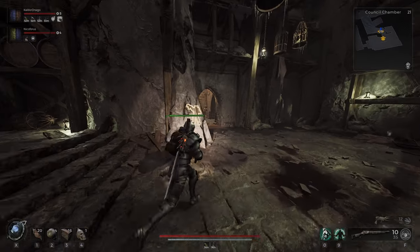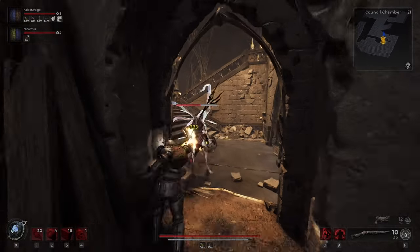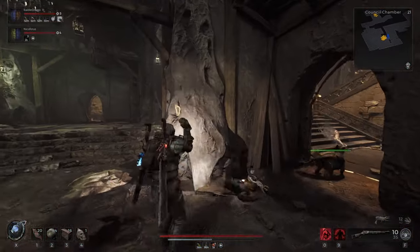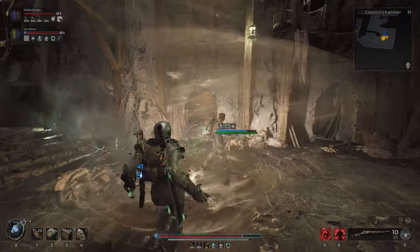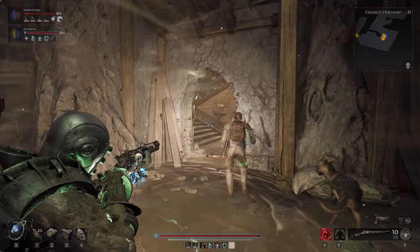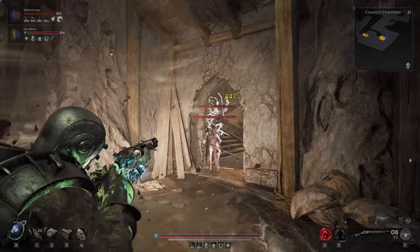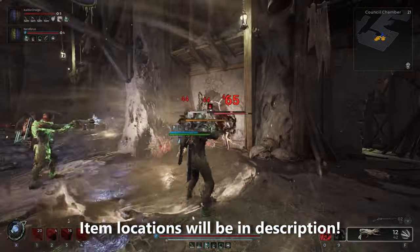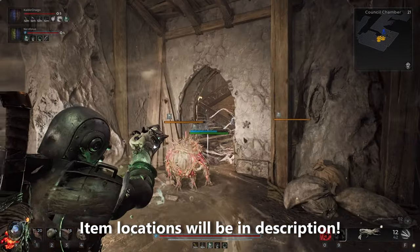Today we'll be looking at some of the most useful ring and amulet combos in Remnant 2. There are over thousands of different combinations of accessories that you can equip your character with, and many ways to help support your style of play when you're travelling across and in between worlds. In this video, we'll be looking over 6 useful combinations that can either work as part of a larger build, or even on their own.